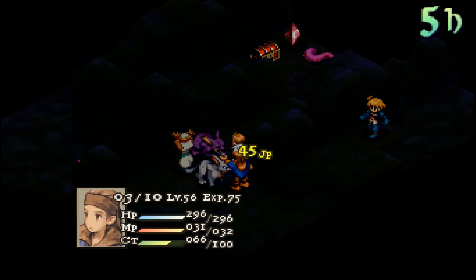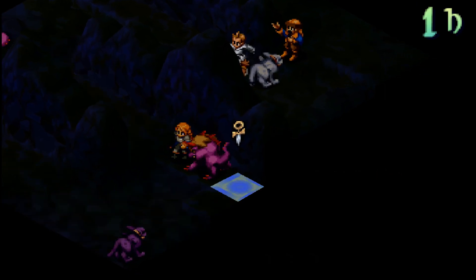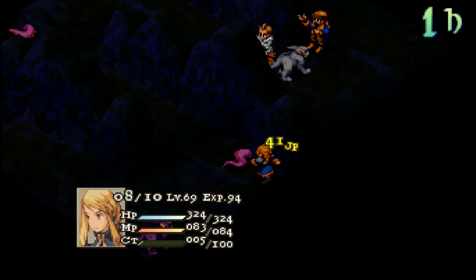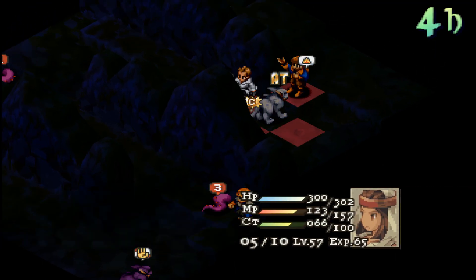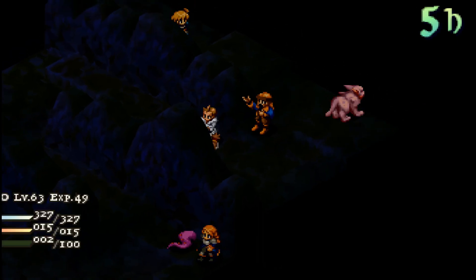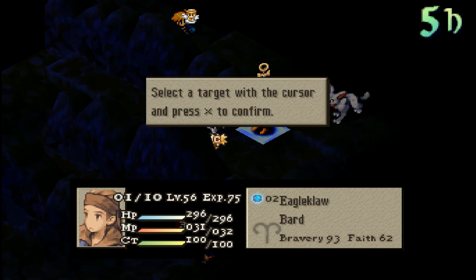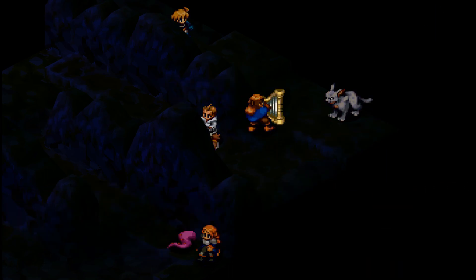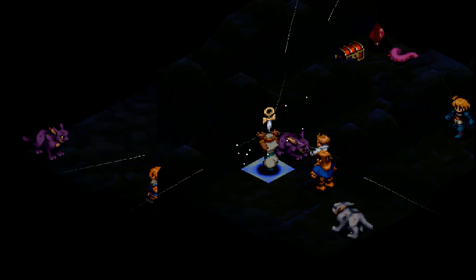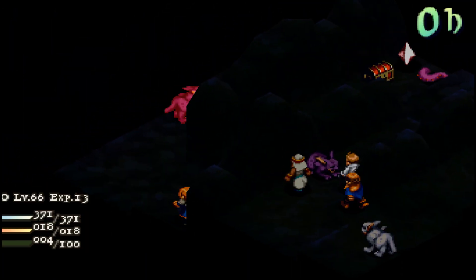Balthier is going to do more damage. Get dead. Claw Rafa. Ow. Claw. Her shell disappeared. Claw Rafa — well, not that you needed it. In fact, Rafa could have used it herself, but it's okay.